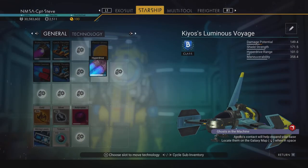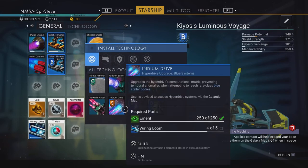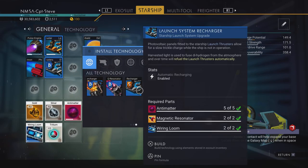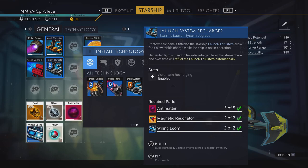I'm moving the hyperdrive out of the way and installing the S-class launch thrusters. Reading what the S-class says: 'Automatic recharging enabled. Photovoltaic panels fitted to the starship's launch thrusters allow for a slow trickle charge while the ship is non-operational. Harvested light is used to fuse deuterium from the atmosphere, and over time will refuel the ship's launch thrusters automatically.'